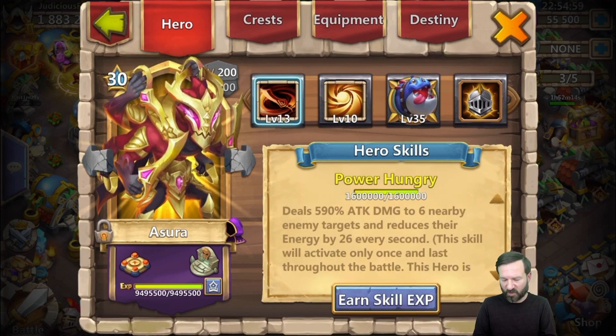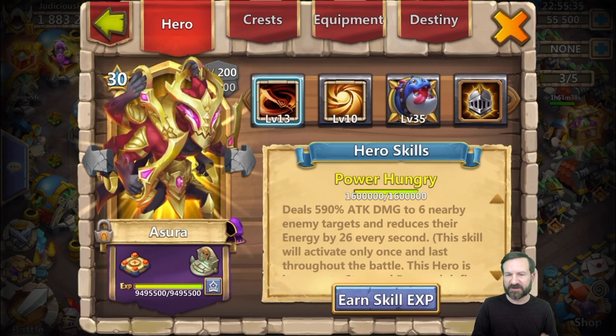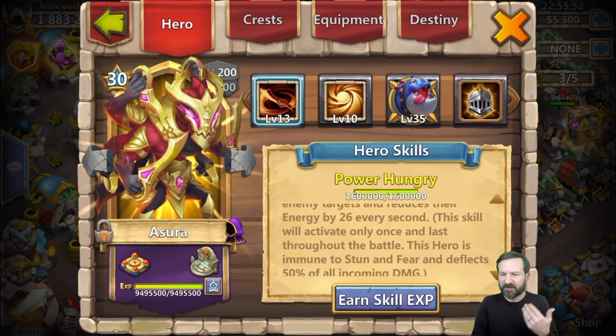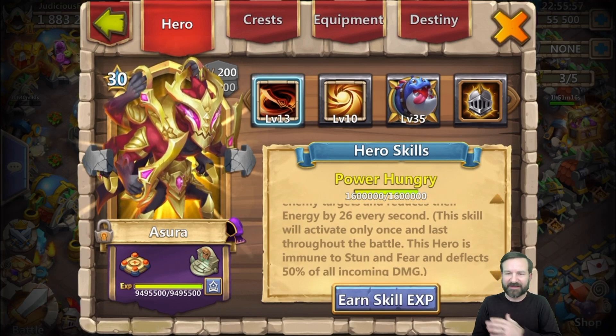What I am interested in is, number one, the tremendous damage at skill 13 that this guy does to the entire hero team — up to six heroes. They have to be near him; it's not global. That's a limitation. He's also not auto-proc, so he has to be engaged in attacking. But when you put him up in front, especially in PvP on a small board — Lost Battlefield, Fortress Feud, Labyrinth — he can be extremely effective. He also reduces enemy energy by 26 every second, so if an enemy has a 100-energy bar, it's being reduced by 26% every second — that is substantial.